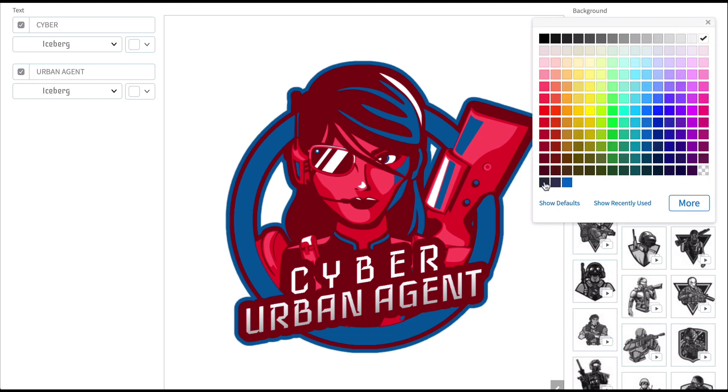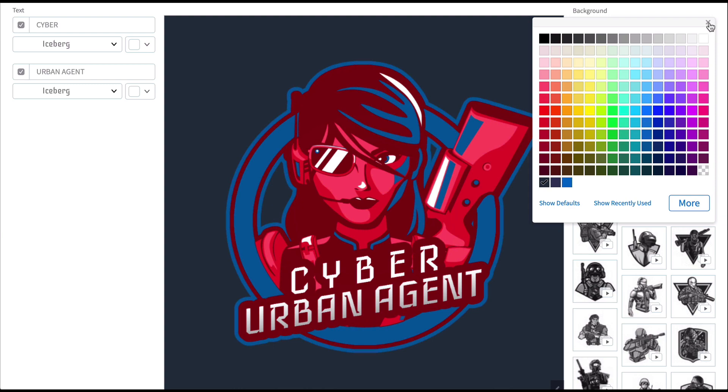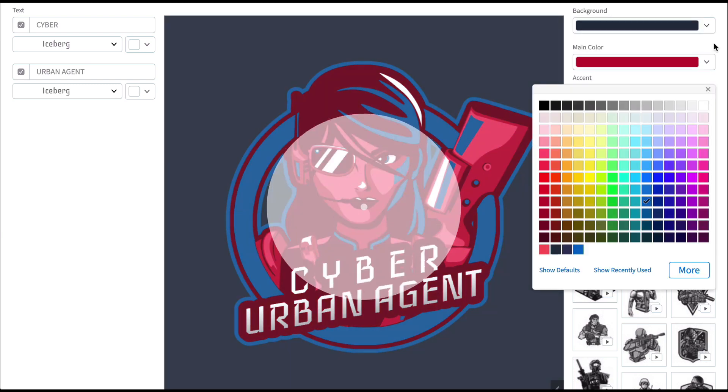Starting from the top bar, you can change the color of the background, the main color, and the accent color of your graphic.